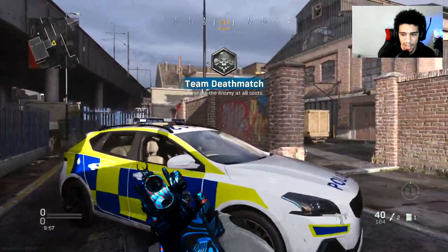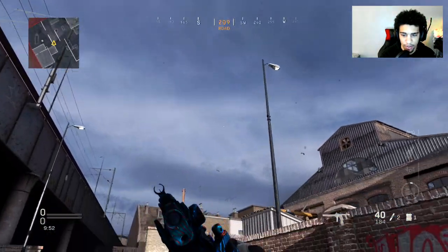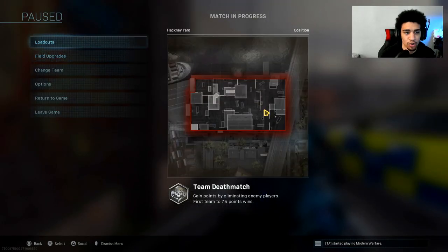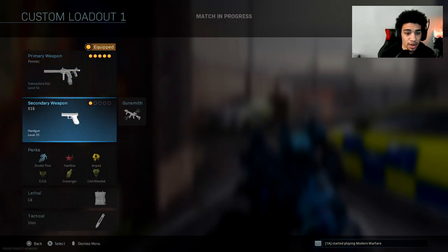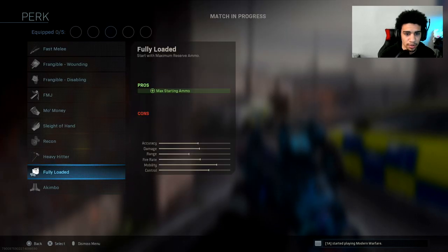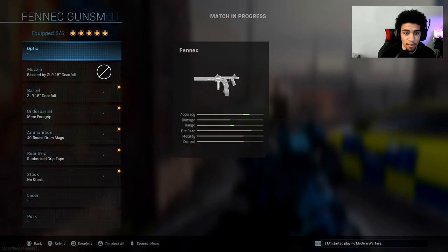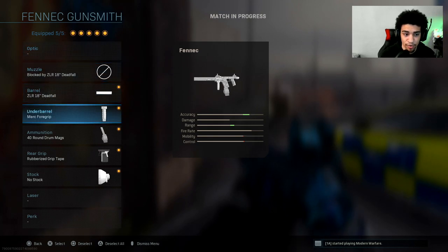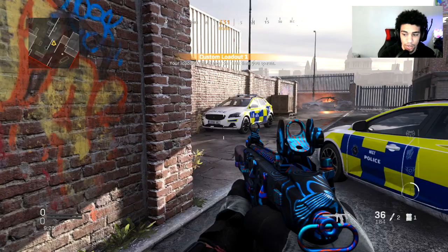So in the private match you can see we have 184 rounds. I'm going to go to loadout — see the yellow dot — and I'm going to remove Fully Loaded. Gone. Now the only attachments on my primary are the ZLR barrel, Merc 4 grip, 40 round mag, rubberized grip, and no stock. No Fully Loaded or anything.